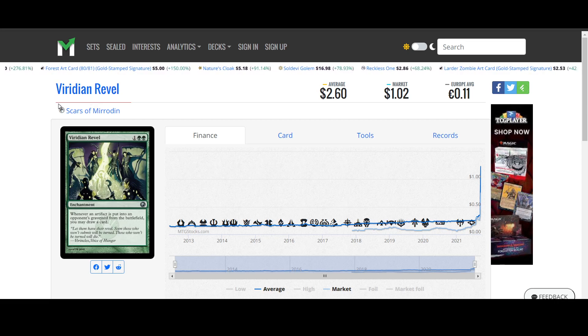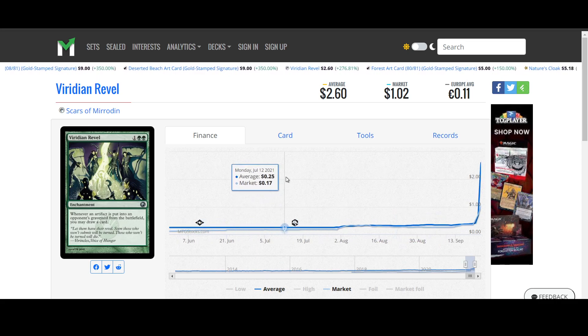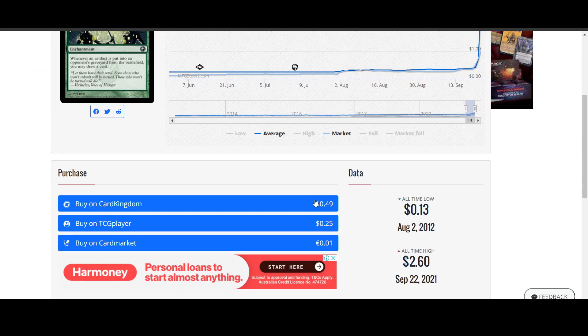As for the rest of the market movers for the day, Viridian Revel from Scars of Mirrodin — actually a really cool card, not one that was on many people's hit list, but seems to be picking up now. Very good against artifact hate decks. Green is pretty good at that. When an artifact is put into an opponent's graveyard from the battlefield, you may draw a card. So this would really annoy me, and this is actually still an amazingly good card.